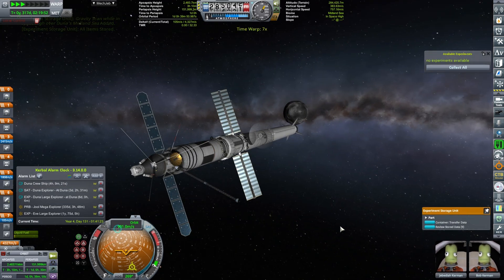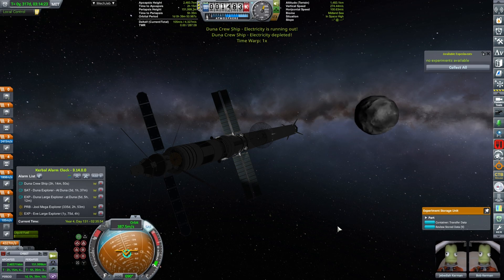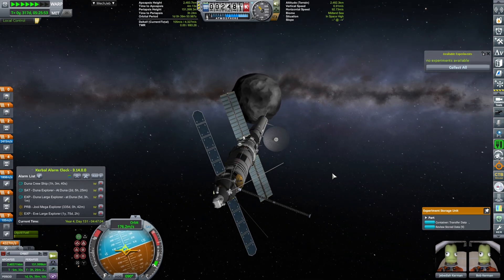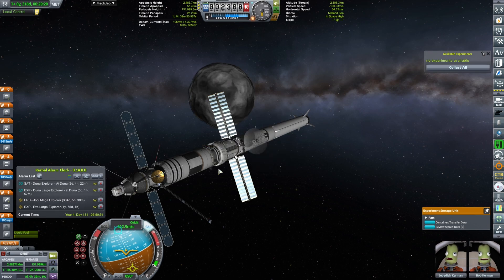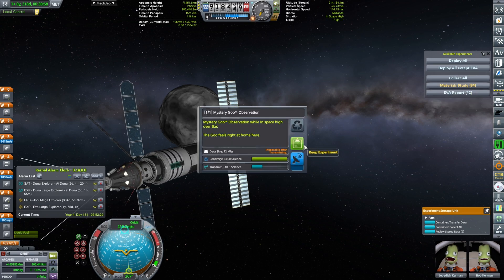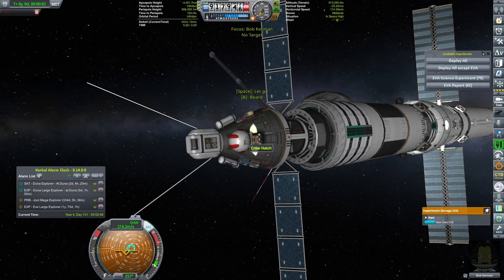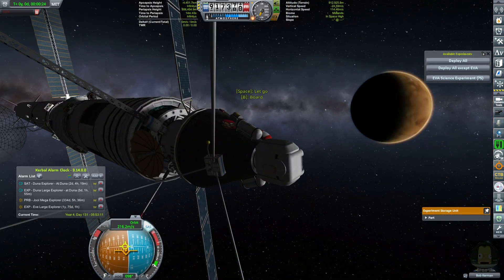Sphere of influence will be changing in four hours. The Duna Explorer and large Duna Explorer will be arriving at Duna in three to four days. Are we entering Ike's sphere of influence? I hope so. Here we are — just waiting for my science alert to go nuts. And there it goes. Temperature scan, RPWS scan, irradiance scan, gravity scan, crew report, atmospheric pressure scan, mystery goo — contain, materials study — collect all science, reset experiments, do the EVA report. And board.